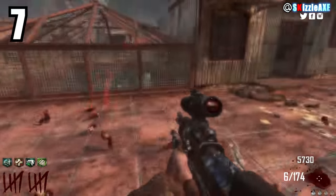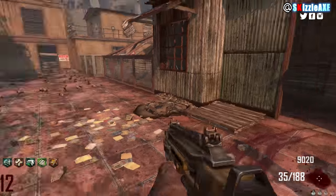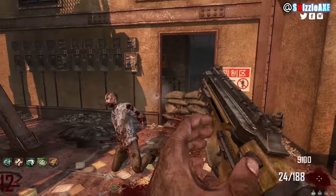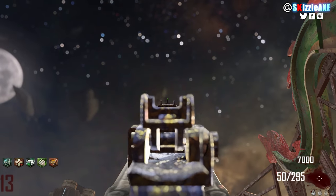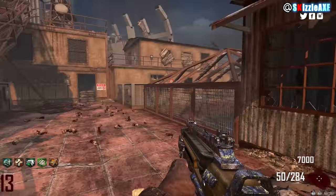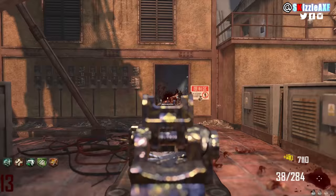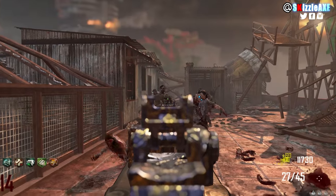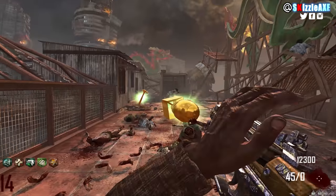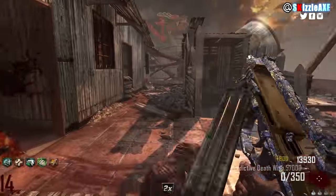Coming in at number 7 is the PDW-57, which I absolutely love from Black Ops 2 multiplayer. Before the Treyarch patch it was crazy strong. In Zombies it has 50 ammo in the mag and 200 in reserve. Pack-a-punched it becomes the Predictive Death Wish 57000 with 50 in the mag and 350 in reserve. I went back and played Die Rise, bought it off the wall, and the damage and point-making were both crazy.